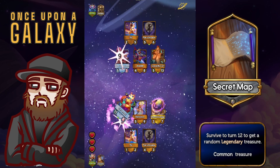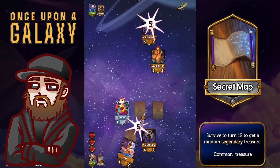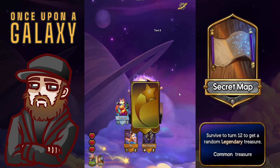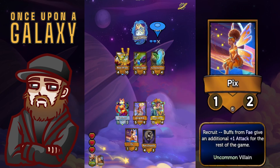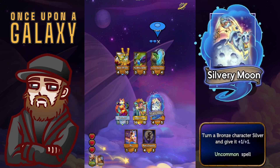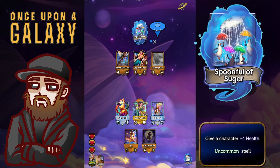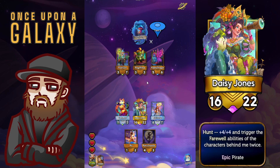Breadcrumbs is very good, but I decide I'm feeling pretty strong, and I think next turn we're going to be in an even better position, so I go for the secret map assuming we can make it to turn 12. We get a golden Daisy Jones. Daisy Jones triggers any last breaths behind her whenever she hunts. If you want max value, get two farewell abilities behind her in slot two, but there's no guarantee she gets to attack like that, so the safe play is to put her in slot one. We don't have any farewell abilities right now — kid icarus is a farewell ability, so if we can get that golden we can get a couple of treasures.